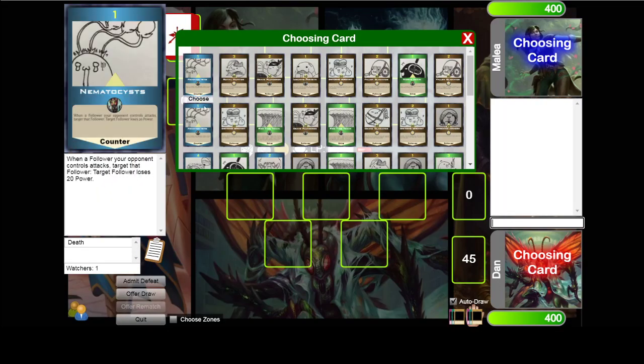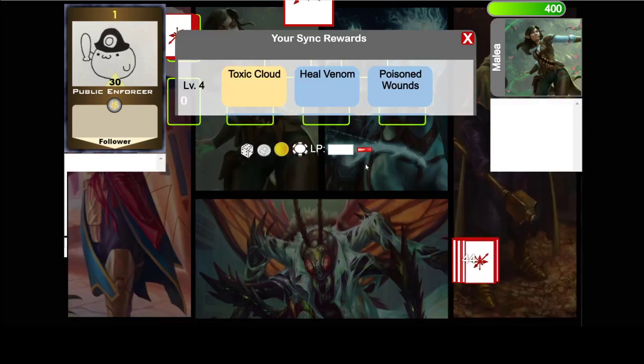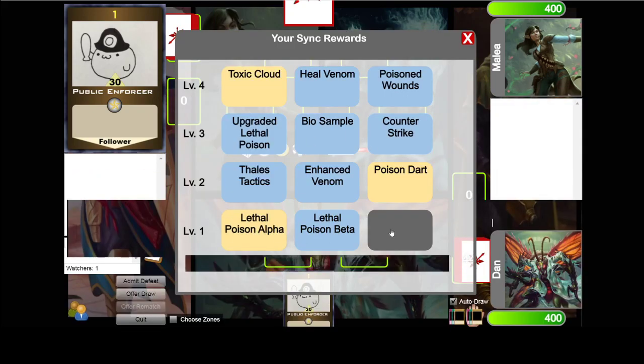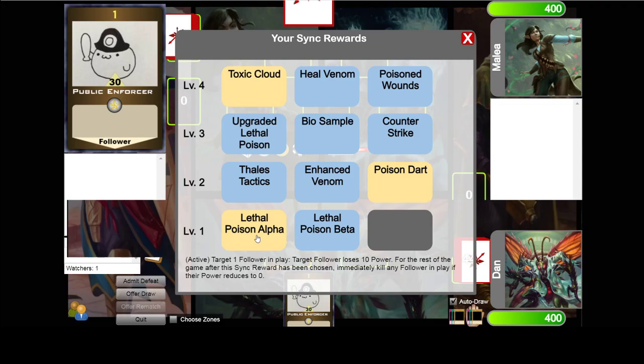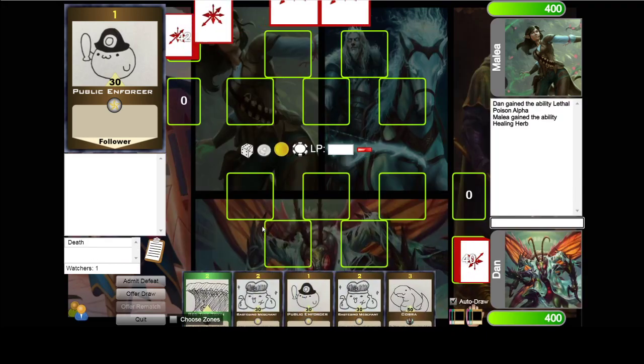You begin the game by choosing any one card in your deck to add to your hand. Next, you choose a level 1 sink reward — you have active sink rewards and passive sink rewards. After you've chosen your sink reward, you draw the rest of your opening hand.